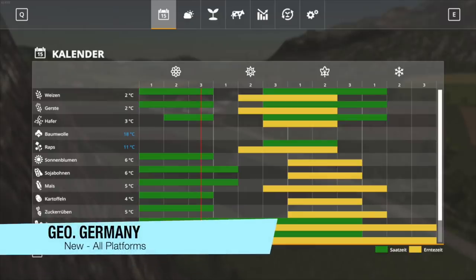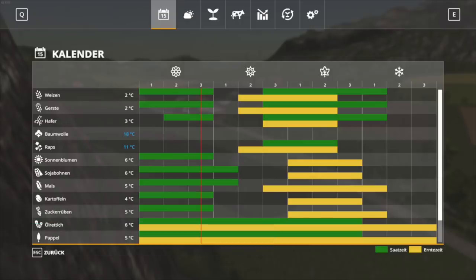Your next-to-last new mod for all platforms today is Seasons Geo Germany — slightly based on the weather in Germany, by Dorschmeet. You're going to need the Seasons mod to use this. Looking at the calendar, it's a pretty normal setup — wheat, barley, oats, canola, and so on. The thing with canola is you can't plant it during spring — only in late summer and early fall — and it looks like it takes a full year to grow. The modder used a three-day season screenshot, but I'd recommend at least six-day seasons.